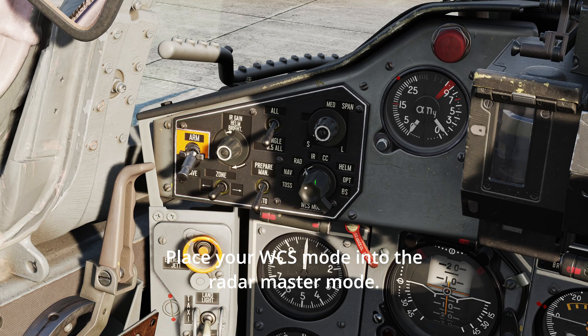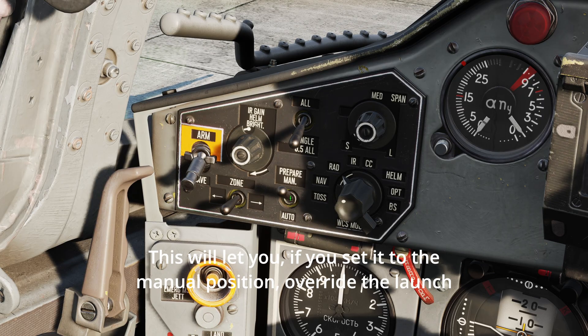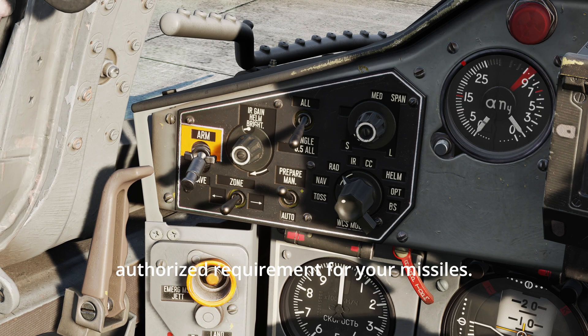Place your WCS mode into the radar master mode. An important switch to note while you're here is the missile prepare switch. If you set it to the manual position, this will let you override the launch authorized requirement for your missiles.